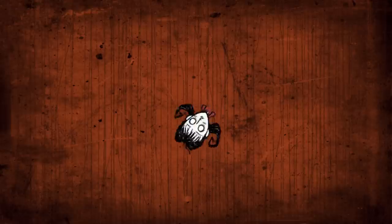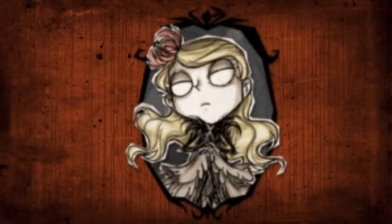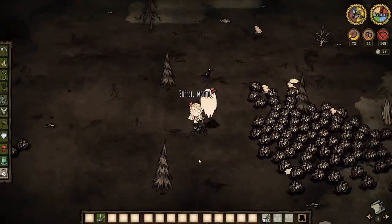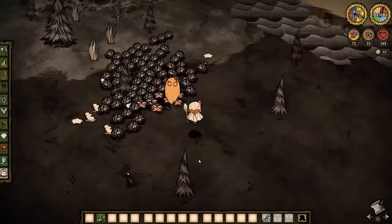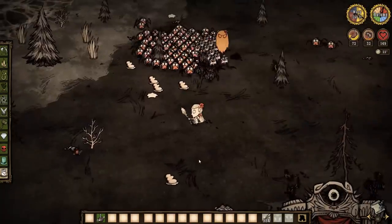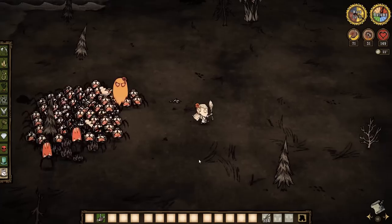And here's where we get to the really bad characters. Sorry all you Wendy, Woody, Wes, and Willow mains — you poor guys. Let's talk about Wendy first. Her upside is that she can summon her sister Abigail to help her in battle. This sounds pretty helpful, but her sister is quite suicidal when summoned, as she will run straight into hordes of monsters she will surely die to. Her downsides are she does less damage and loses sanity slower. And losing sanity slower is considered by the devs not to be a bad thing, but it really is.